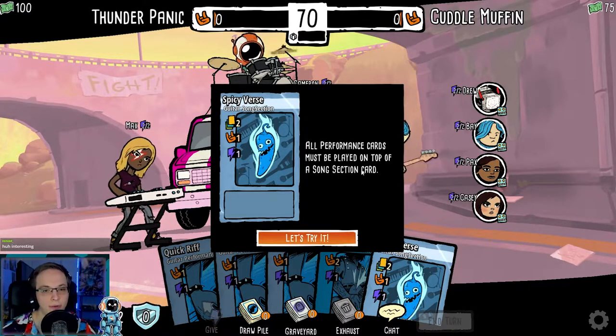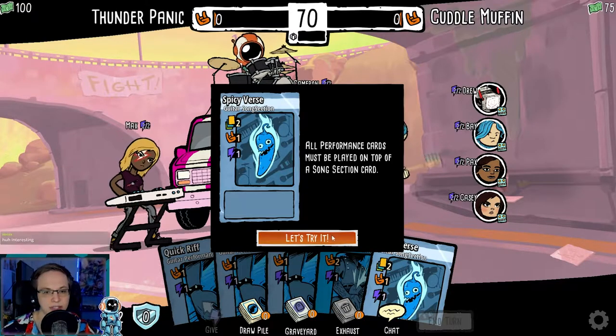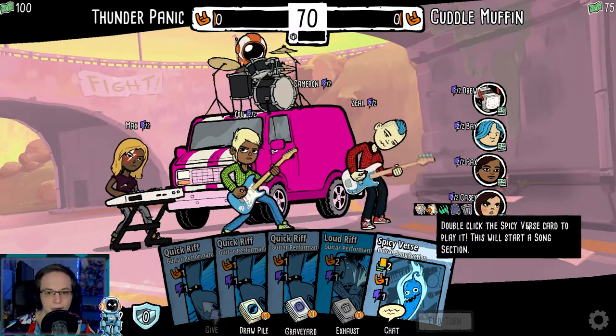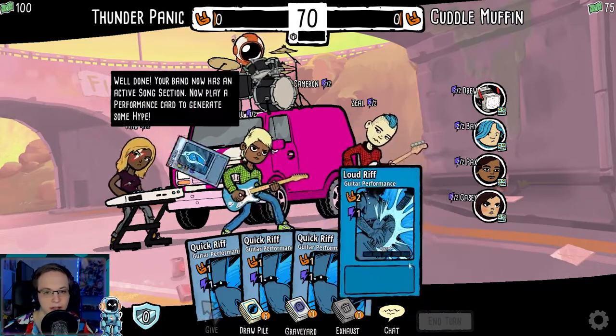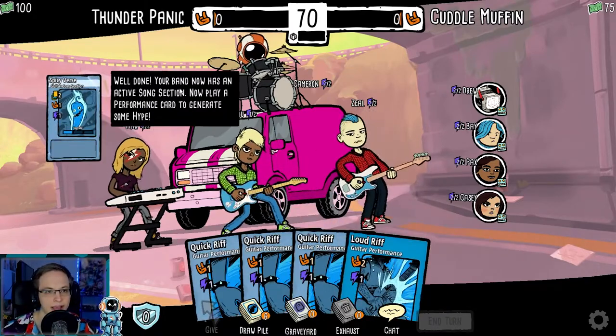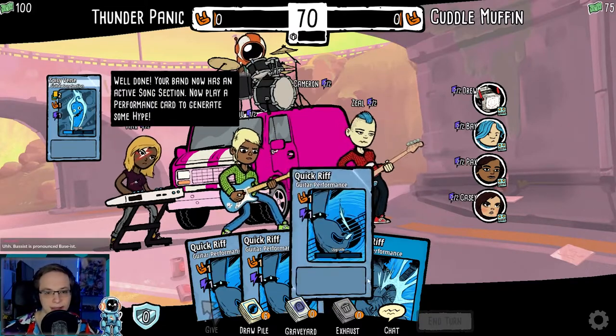I'm very interested in this one. All performance cards must be played on top of a song selection card. Double-click the spicy verse card to play it — this will start playing a song. Your band now has an active song section. Now play a performance card to generate some hype.